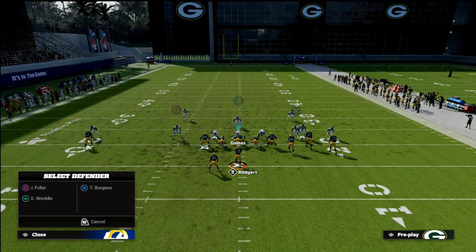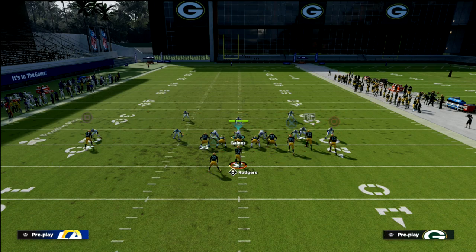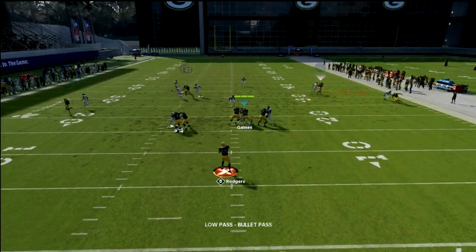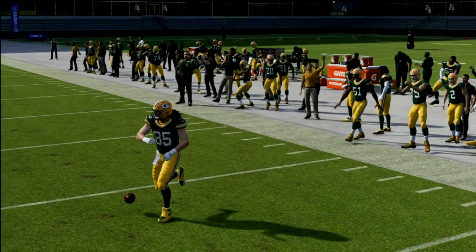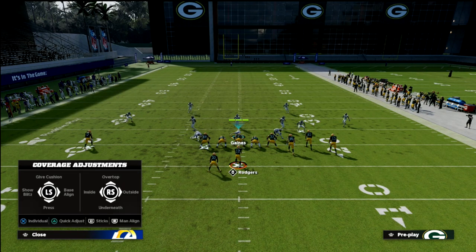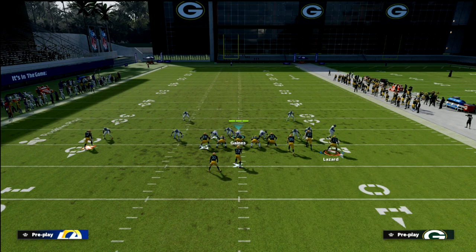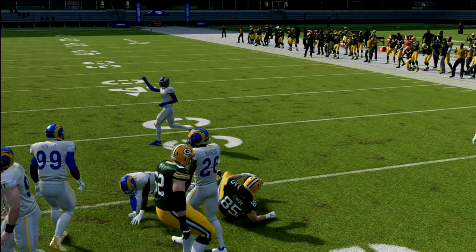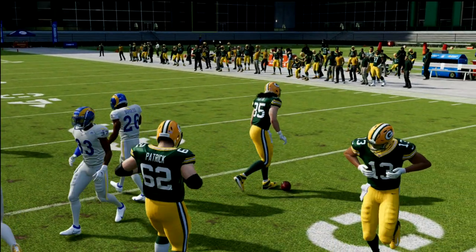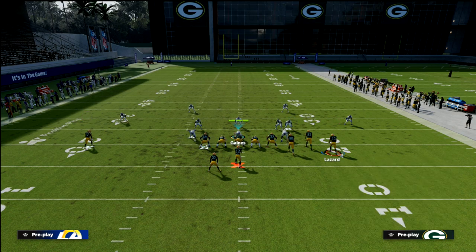If they put the safety in the middle of the field vertically on the skinny post and don't have a zone to defend the tight end, you can throw a low ball for a deep out-lead catch. If they blitz you out of man coverage, throw the running back route first, or if that's not open you can low ball or quick-throw the tight end route against man-to-man. Against pressure you have a couple of quick reads to easily continue moving the ball.